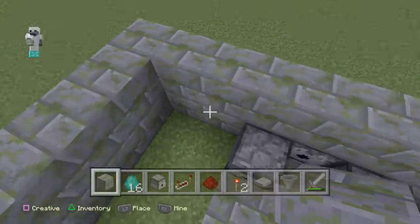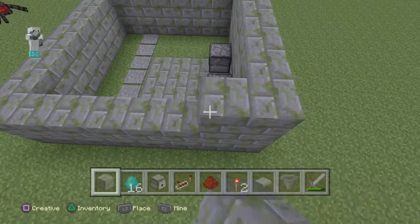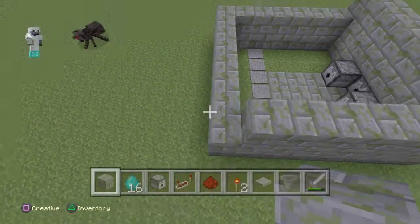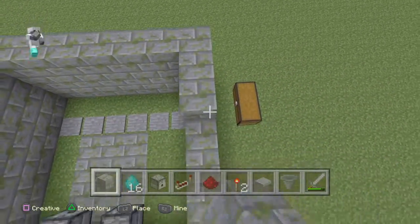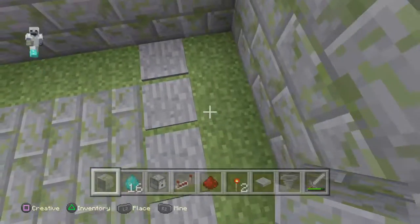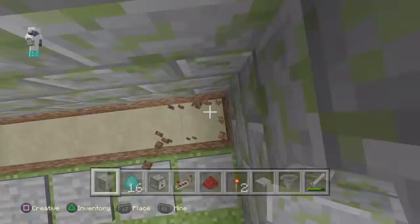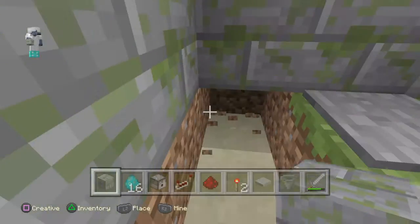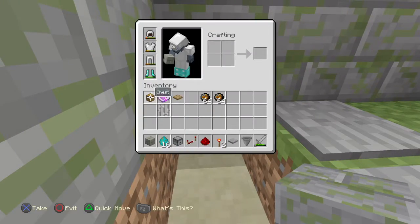Okay, let's make this a little bigger so they can't climb out on us. And I also want to put some hoppers going into the chest when they die. So we're going to go ahead and put our hoppers in - we don't want the junk to go to waste.